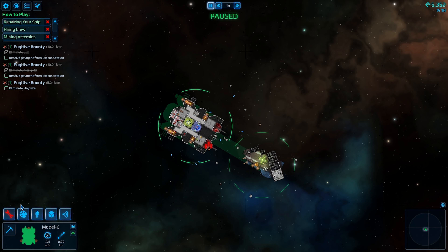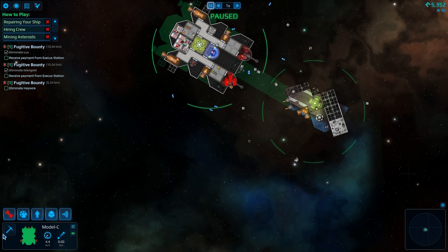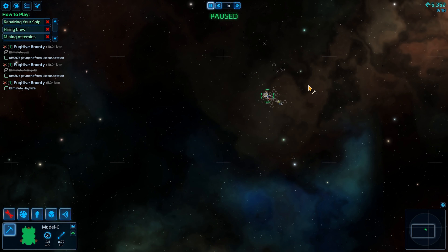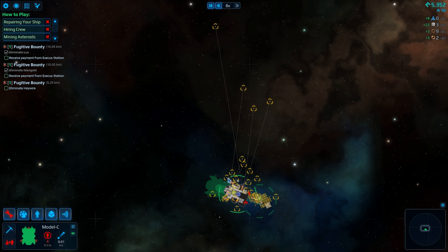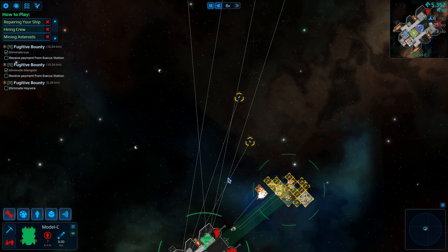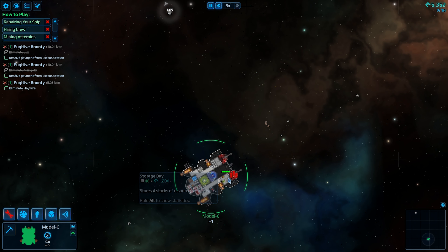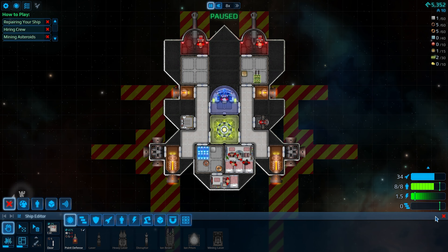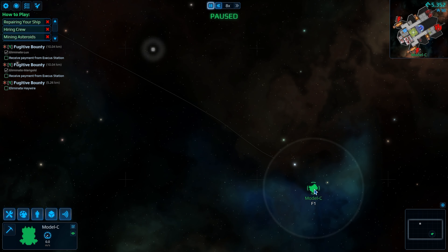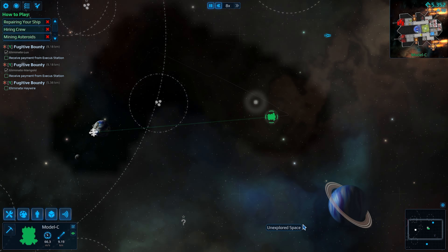The reason why my projectiles weren't getting through is because he had point defense — which is actually really, really good. It stops bullets and missiles and stuff like that, and it works really well. Now he didn't have any ammo on him, and I'm running out because I do need ammo to fire. So I'm gonna go back over to the space station here, restock on ammunition, and trade in those two quests.